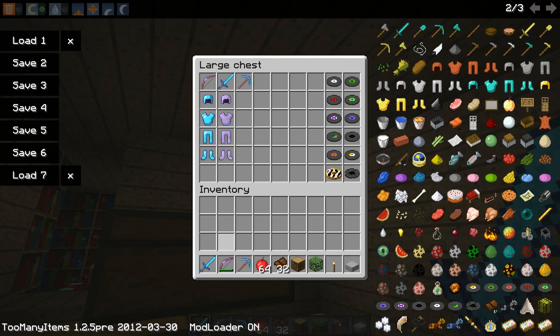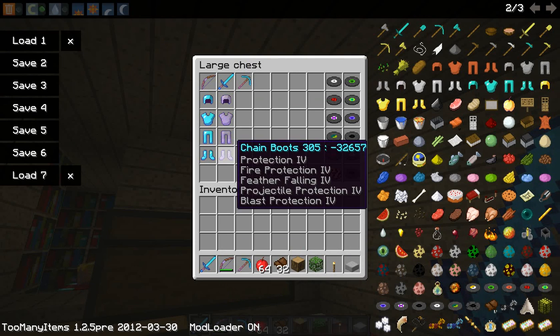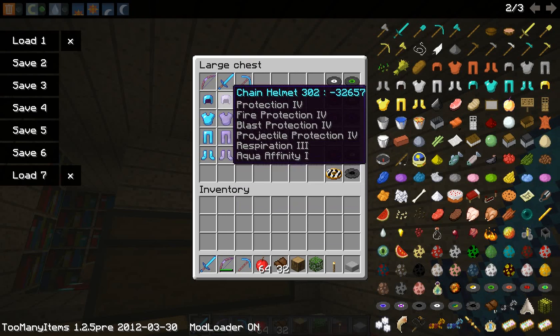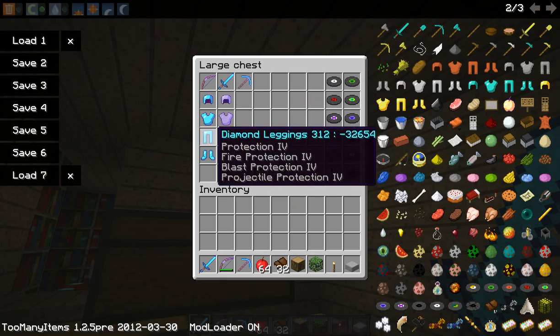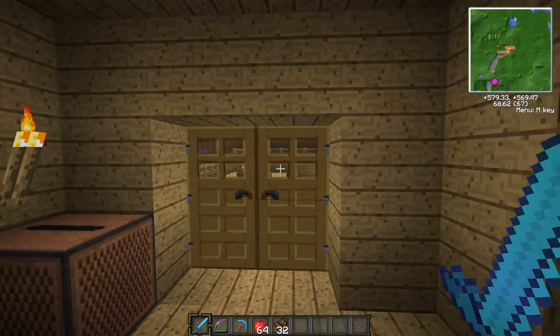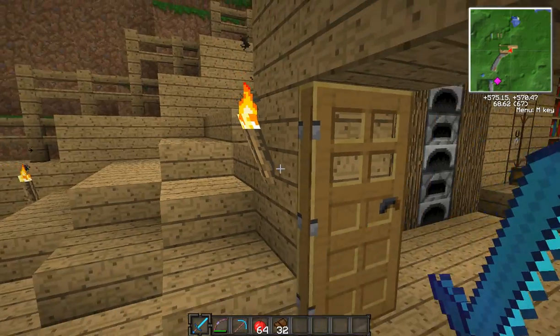In this chest you've got all of the discs, including the zebra record, a bow with a ton of enchantments, a diamond sword with enchantments — and again that's legit, it's unbreakable. I will make the bow unbreakable. Then you've got chain armour with full enchantments, and diamond armour with full as well. This doesn't have a nether portal yet, but I'm going to make one somewhere.